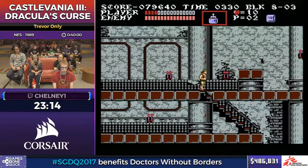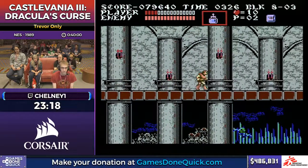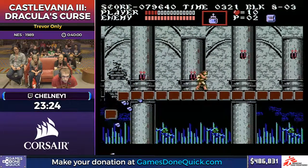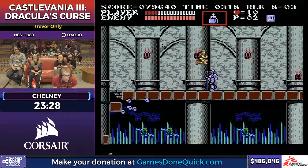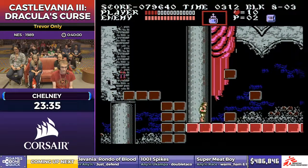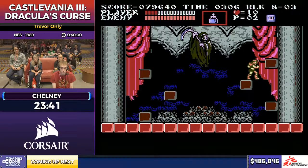We've got lots of hearts and lots of health. If he gets to Death with the triple shot Holy Water, he shouldn't have too much trouble beating him without taking a hit. That knight is a little harder to avoid than you'd think, because of the crumbling blocks creating a bunch of lag — there's a huge lag spike when he walks on screen.